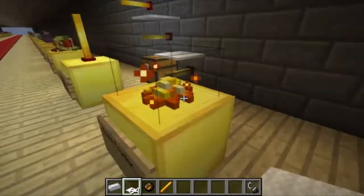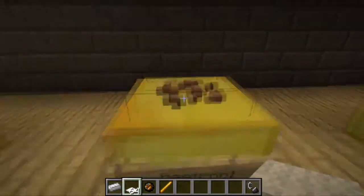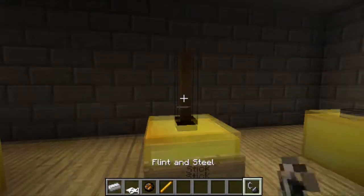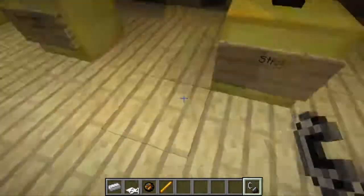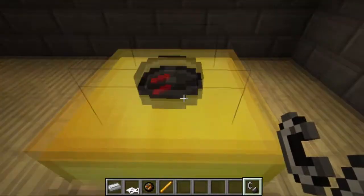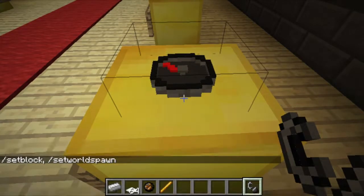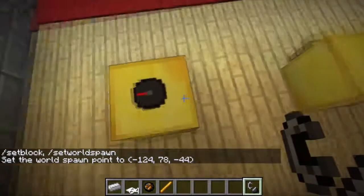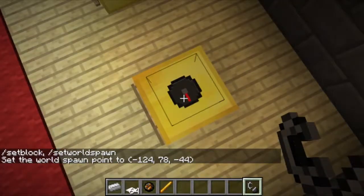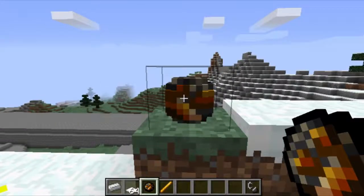Blaze powder is glistering here as you can see. Beetroot seeds, and a stick if you want one. Finally we have the compass which is actually working — I changed the world spawn point to here so now it faces this way.